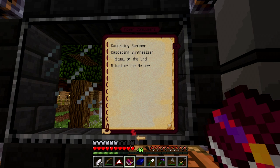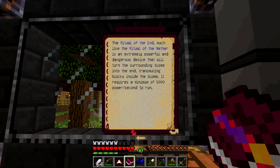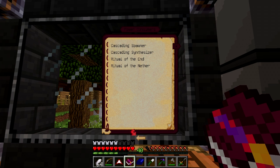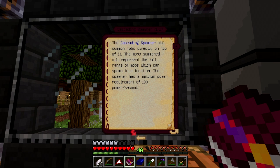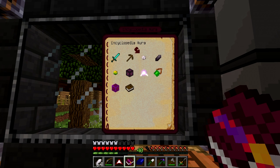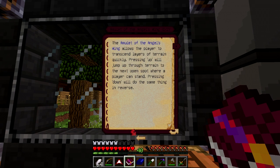Ritual of the End — oh god, I do not like that. Getting spawner — okay, that could be handy. That could be handy to put into the mob farm. How many mobs? All of them. Okay, so now we know what it can do. Accessories — hey, Angel's Wing! Angel amulet, the forbidden fruit. It allows you to copy structures — whoa!